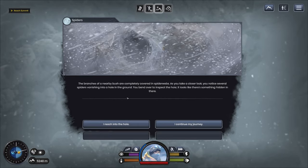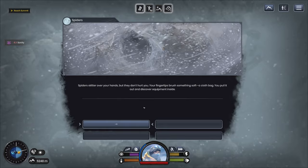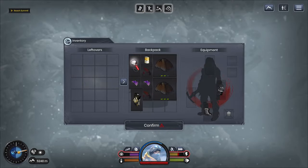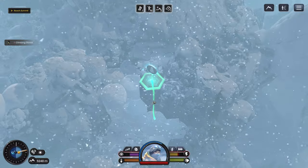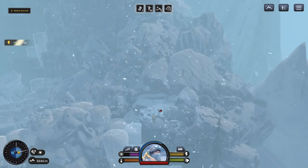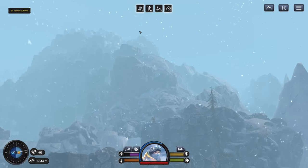We're going to have to go through a danger hex, which we made through. Branches of a nearby bush are completely covered with spider webs. As you take a closer look you see several spiders vanishing into a hole in the ground. It looks like there's something hidden inside. Get in there! They skitter over your hands but they don't hurt you. Fingertips brush a soft cloth bag — you pull it out and discover equipment inside. High quality climbing gloves — that was worth it. We don't need the old ones anymore.